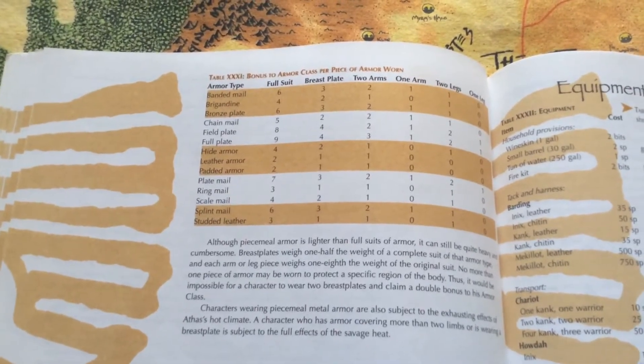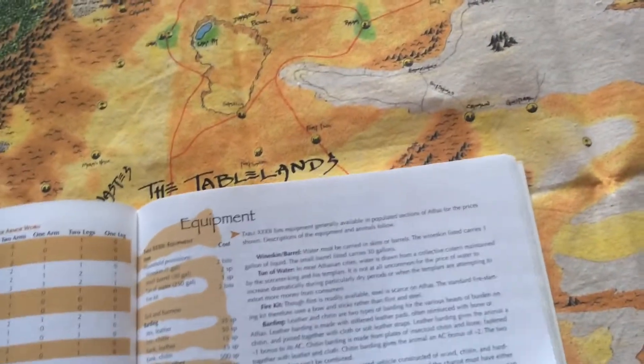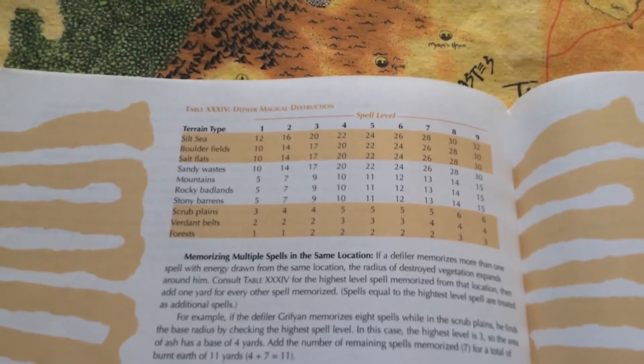In Dark Sun you use piecemeal armor because you might find just a breastplate or an arm out of a suit of armor. There's more equipment, and it's got it all spelled out for you, which is an advantage. Then it gets into magic — there's a whole list of different spells, and there are some new spells, though I don't think they're new to this edition; they're just not in the player's handbook. Here's the defiling section — how much plants do you destroy when you memorize your defiling spells? I like it better if it's when casting.